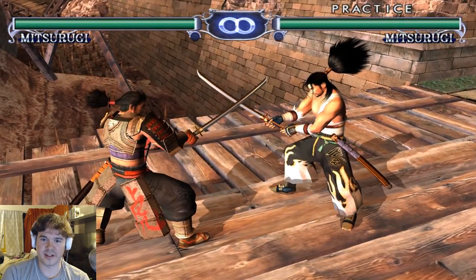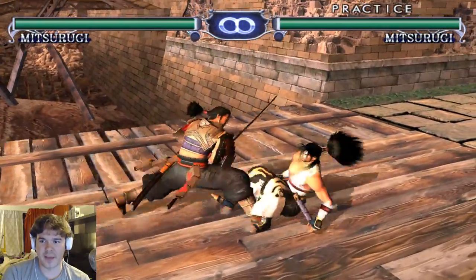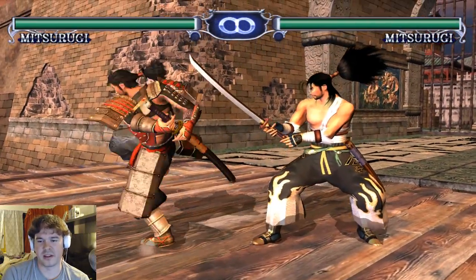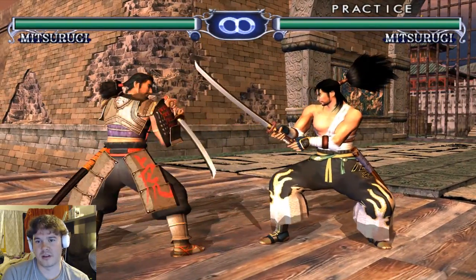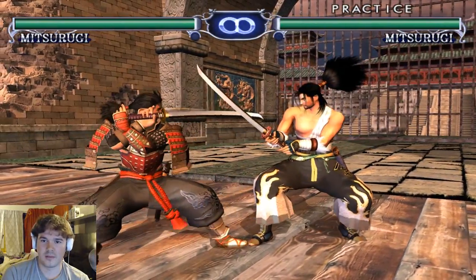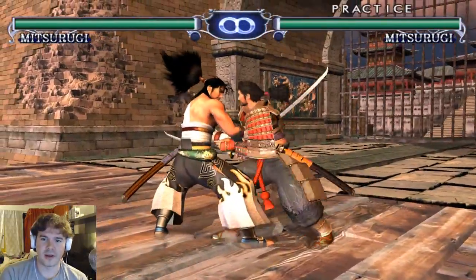I've never really been too familiar with Relic Stance — it has some gimmicky options. That horizontal move out of it is pretty good. I've never liked the low out of it though. Relic Stance seems more about defensive situations where you can sit and turtle, get them to attack you, and then respond. Its vertical attack has good evasion to it, and it's a good anti-sidestepping move to bait with.